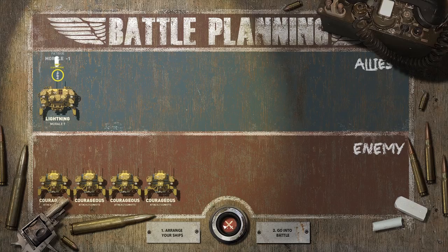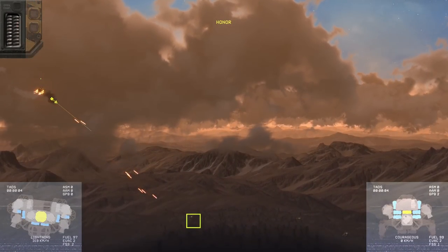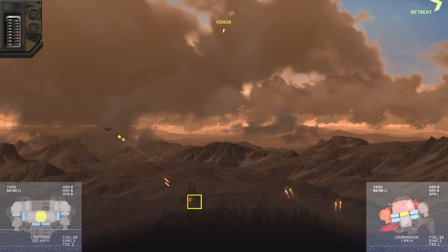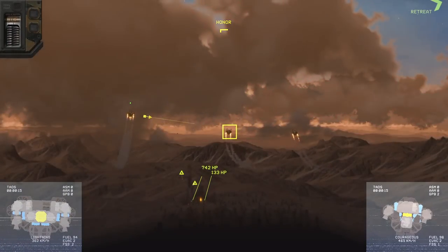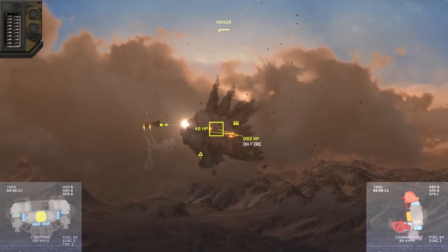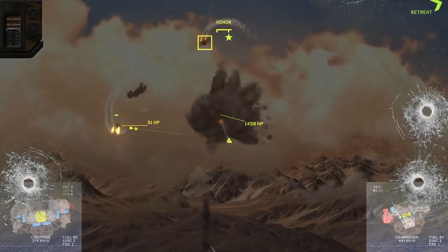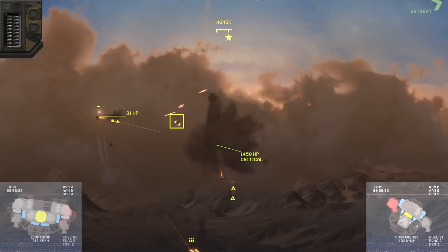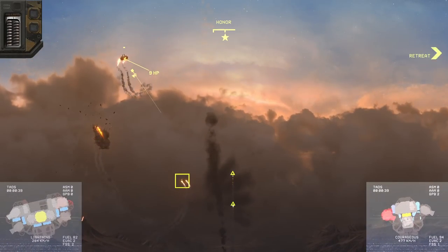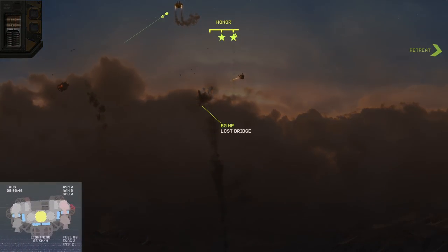We're actually up against four Courageouses here — kind of a big first fight, bigger than I was expecting. Let's try to hit them. Take one out before they get off the ground — oh boy, indeed we did. Not a kill? A bit surprising — but I think she is dead. Trying to preserve my Lightning as much as possible. And we have one more. Got him. Got lucky. So pretty light damage if you look on the bottom left — just a little bit of red on the top right.